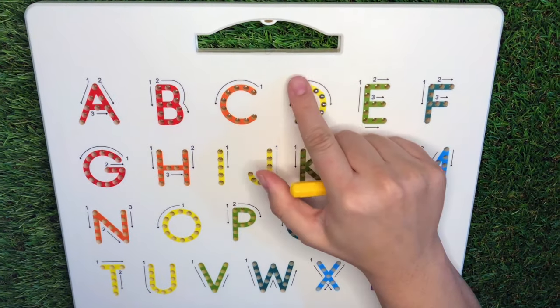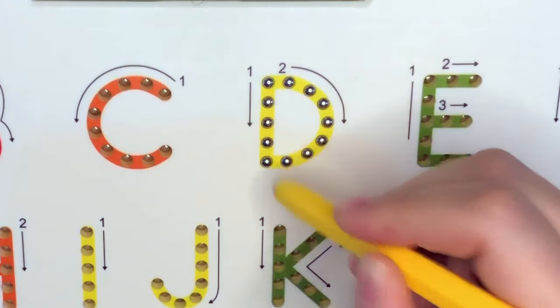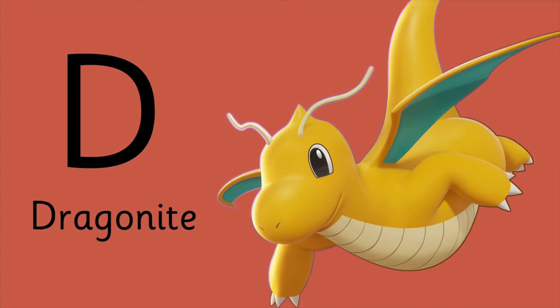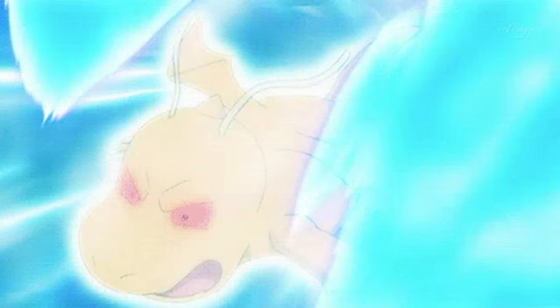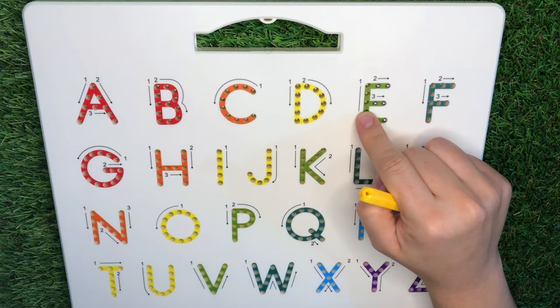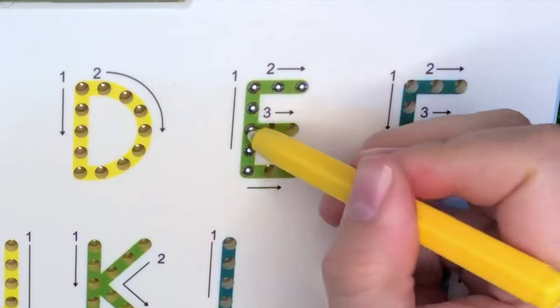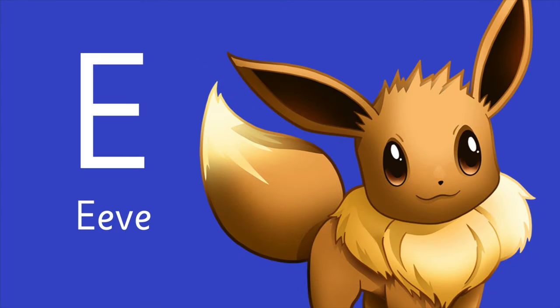Letter D is for Dragonite. And letter E is for Eevee.